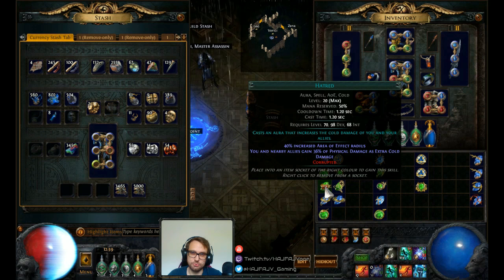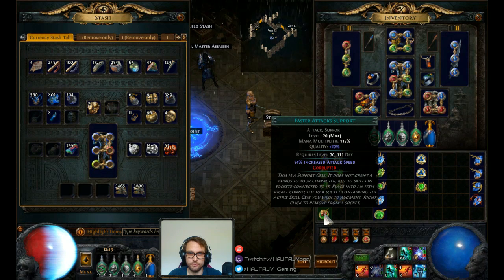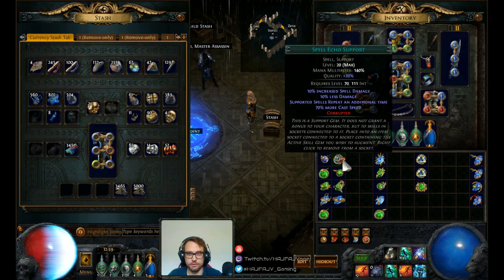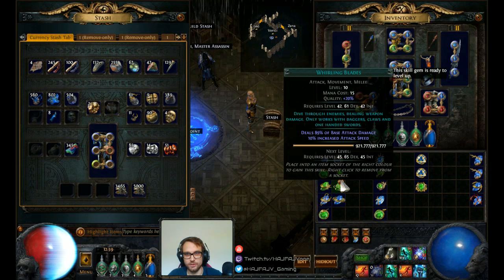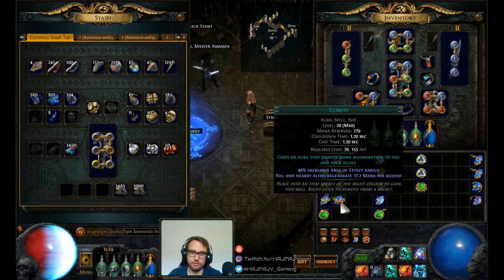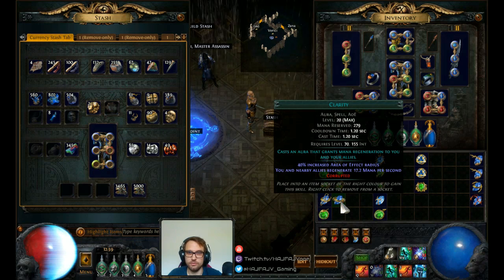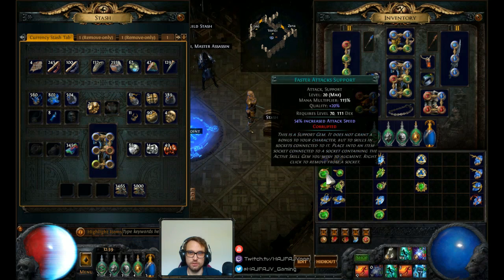Same with auras — Hatred, all it does is basically increase the area of the aura itself, so if you're playing solo it doesn't really matter too much. It doesn't matter at all, actually. Faster attacks — wow, I'm really not lucky here. That actually lost some quality, great. You can actually roll more quality than 20, which is what I was hoping for, because quality gives a bit more attack speed and therefore moving faster. So actually all of these kind of ripped — none of them got anything useful.